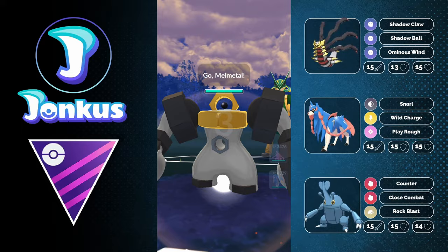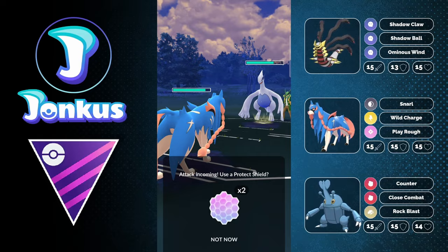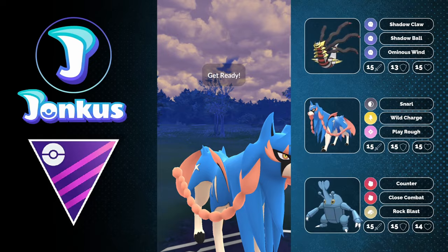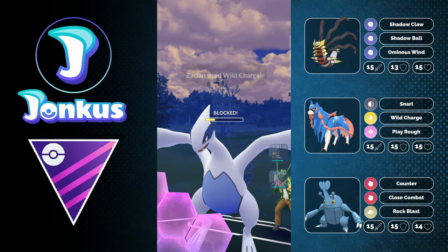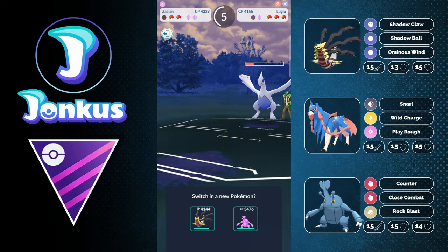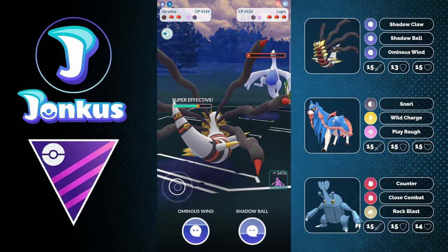Next game — a fairly neutral lead and an interesting safe swap. I just don't know how to play against Lugia, it's always a little awkward. Our lead takes super effective damage from their fast move and gets the boost, while Zacian double resists it. Our lead also does super effective damage against their back Pokémon. I feel like I made a slightly stupid play here — I don't think I was paying full attention at this point.